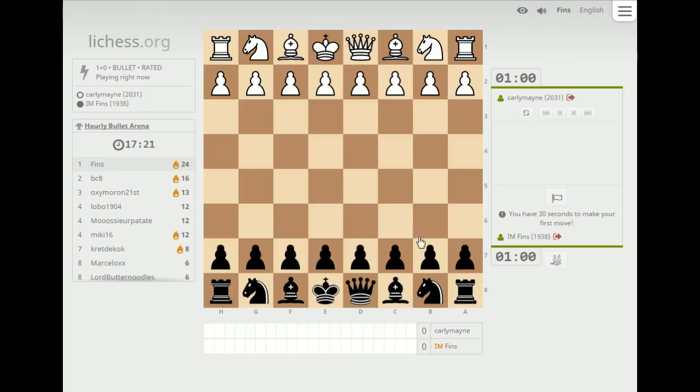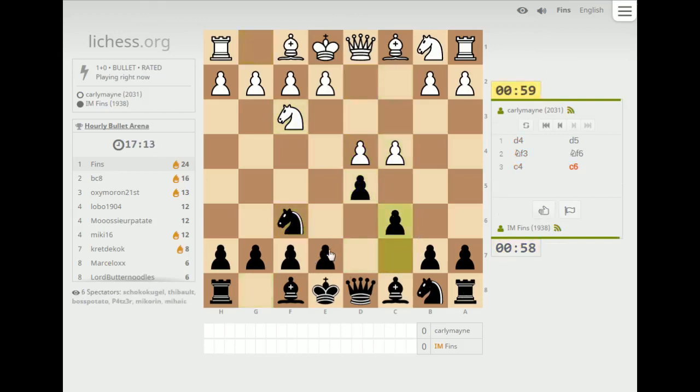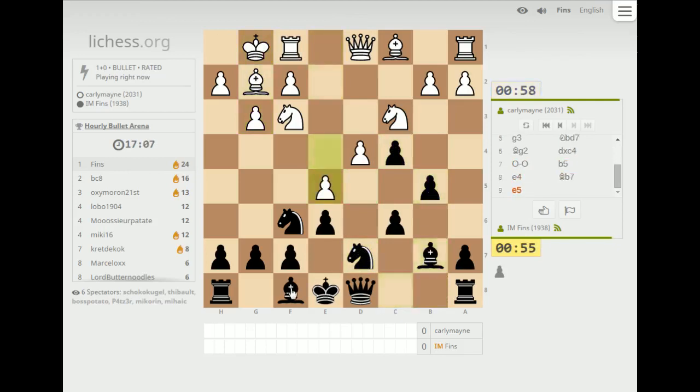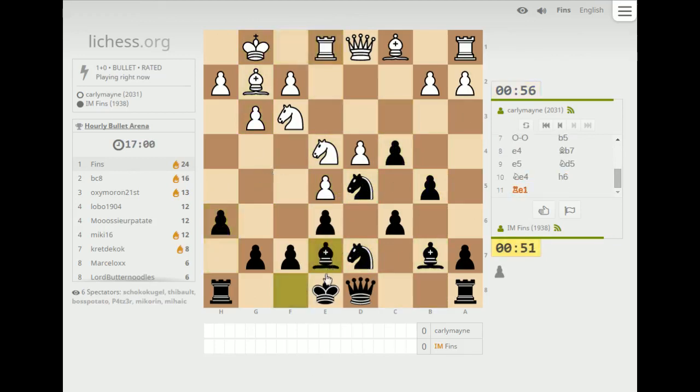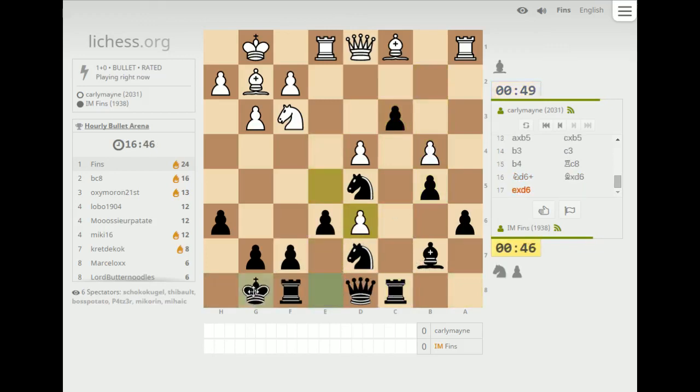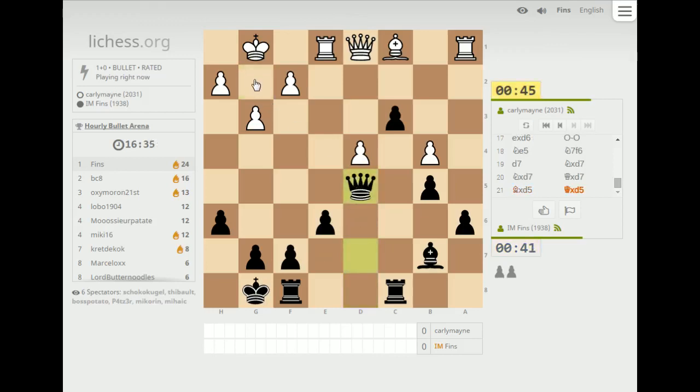Who's in second place? BC8, 1858 — I don't think I've played him yet. Carlymaine, 2031 — okay, this is the highest rated player we've played so far. Let's play Semislav against him. I'll take that pawn — I like taking the pawn in this line. Let's go h6 just to keep something out of g5. And a6 — solid. Let's go c3, I think he'll have trouble with this pawn. b4 is kind of a juicy pawn for us to capture. Let's castle now. Given that he doesn't have hardly any pieces over there, that would be very wishful thinking. And that's a checkmate.